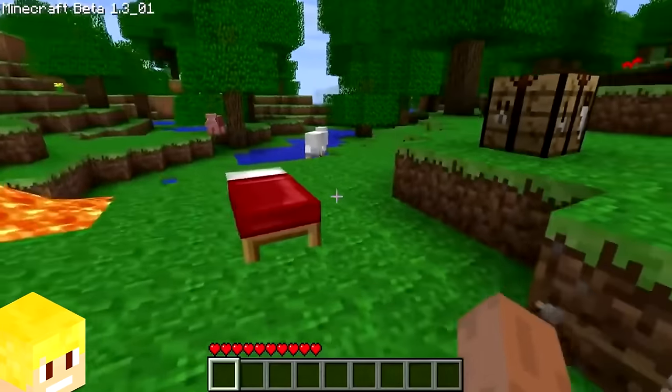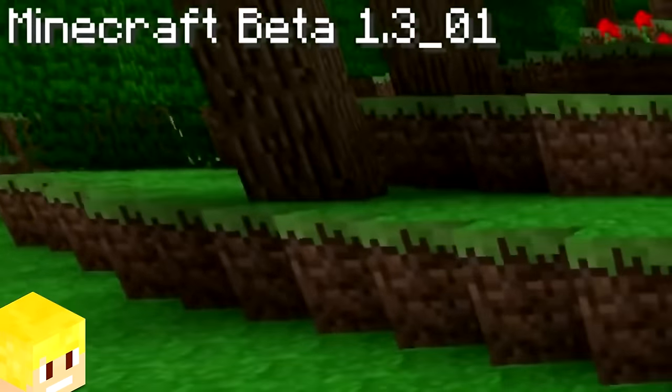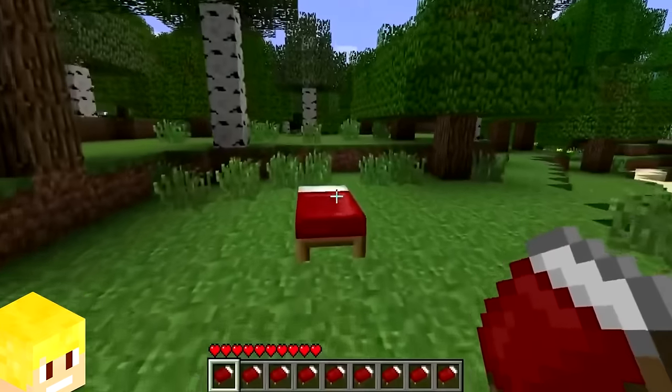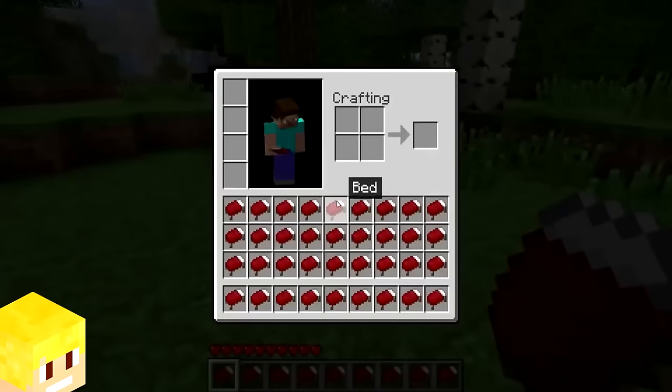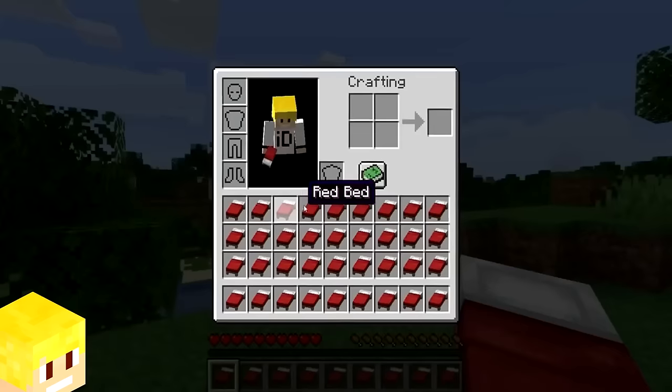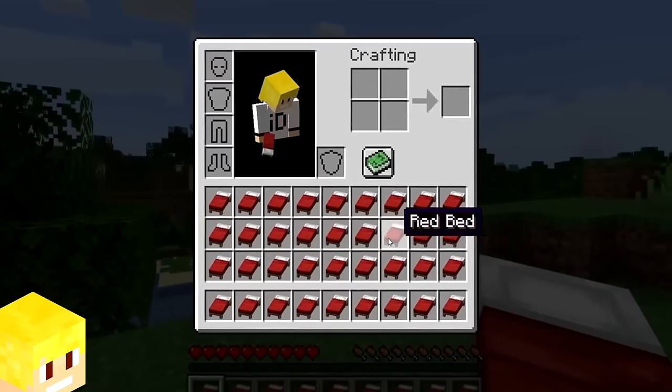Beds were added into Minecraft in version beta 1.3 on February 22nd, 2011. When beds were first added, the item used a sprite texture in the inventory, whereas in Minecraft today, they use a 3D texture.